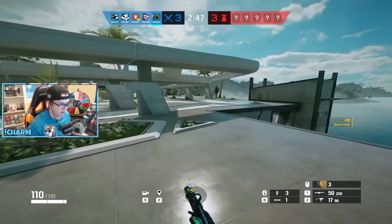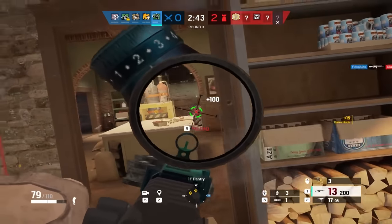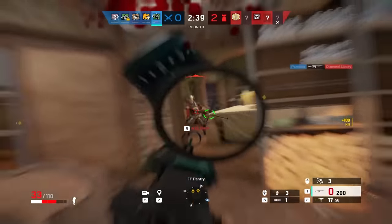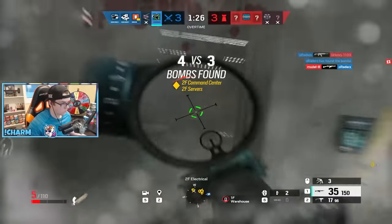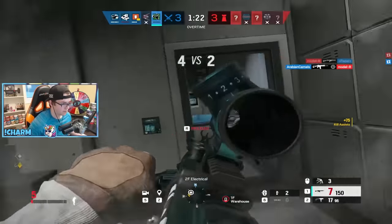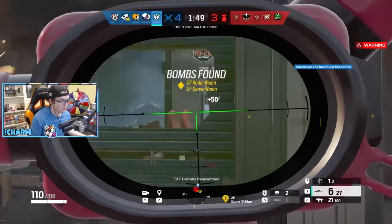Amaru is a very high-risk operator in most cases, but she can be pretty tough to deal with at certain ranks. A great strategy is to break the glass on windows during the prep phase — this will make the audio outside the window much louder, meaning you'll hear that grappling hook earlier and from farther away. Good positioning at the start of the round with teammates spread out to different areas of the map is the best way to deal with her. Worst case, bring Frost mats and place them in common spots that Amaru players typically fly in from.